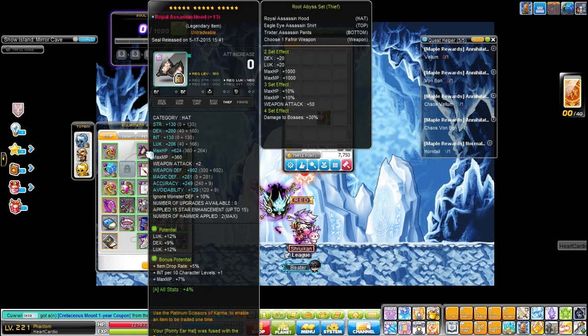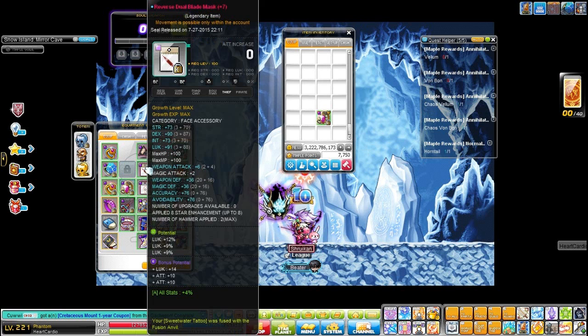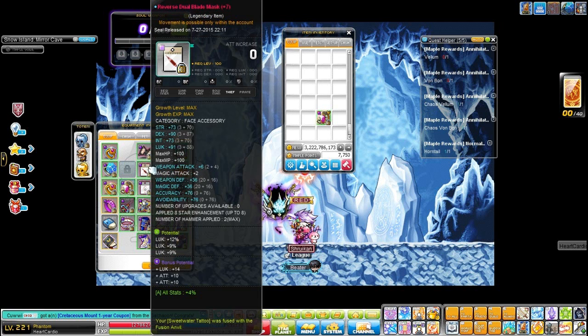This is my hat — 24% luck, and it has 5% drop rate. And 30% luck in reverse Dual Blade mask — it is transferable through storage, so Dualite is going to enjoy that as well. Pretty op.